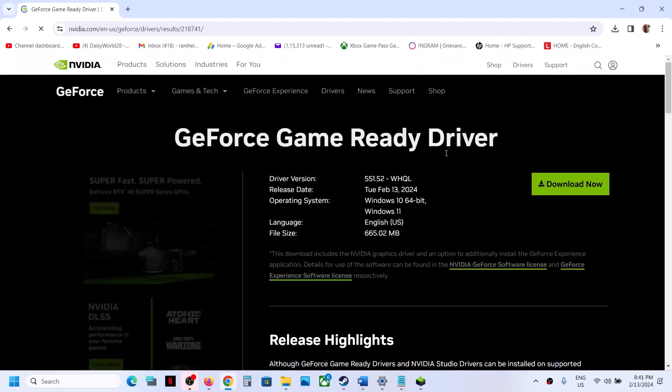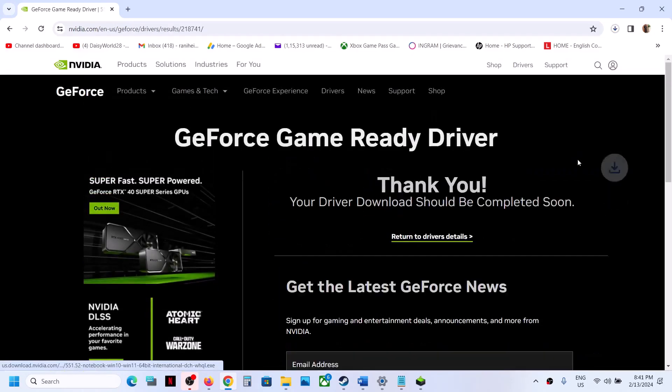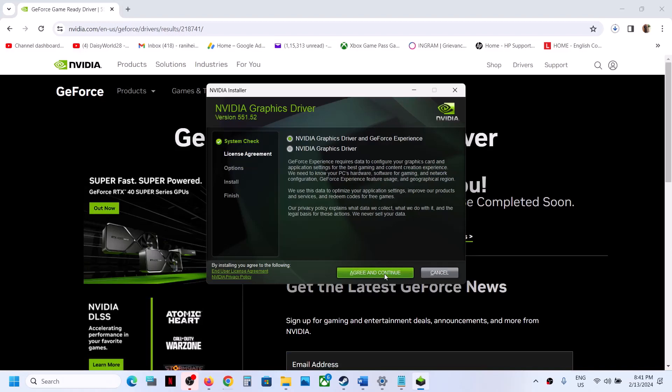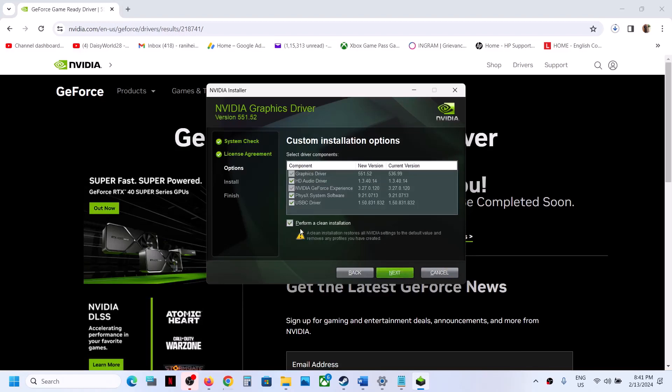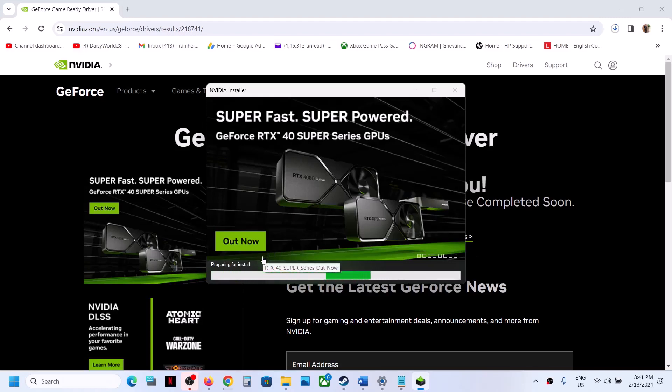Click on Get Download and then click on Download Now. Once the download is complete, run the exe file. Click on Agree and Continue. Select Custom and then click on Next. Put a check on the box which says Perform a Clean Installation, then click on Next. It will first uninstall the old driver and then do a clean installation of the new driver. After that, restart your computer — restart is a must — and then launch the game.